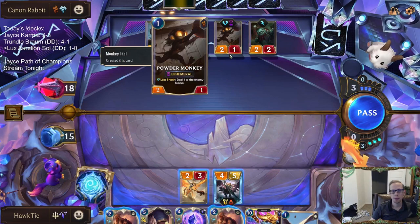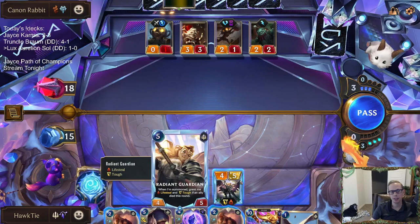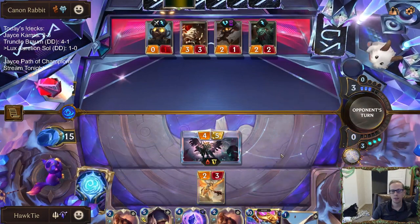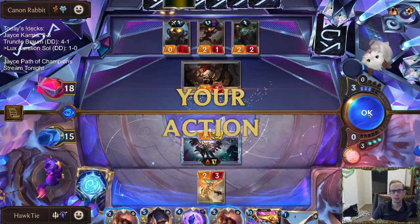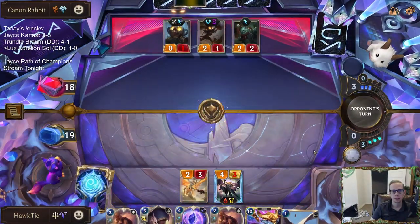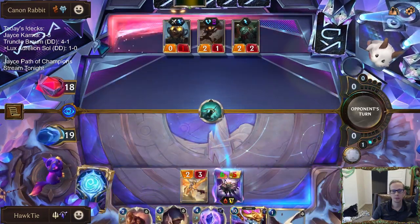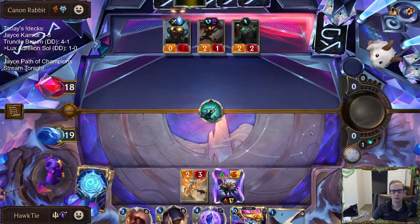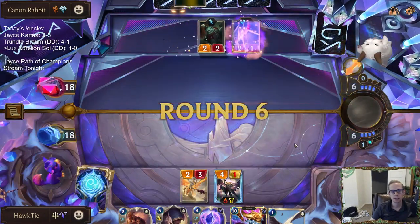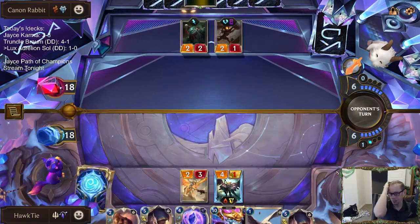If I attack they block with a Powder Monkey and I heal for four, so we'll be at 18 instead of 14. They could try to kill with the three damage spell or the five damage spell — let's do it. We got that out of their hand. Overall pretty good trades for us — please no Sejuani.